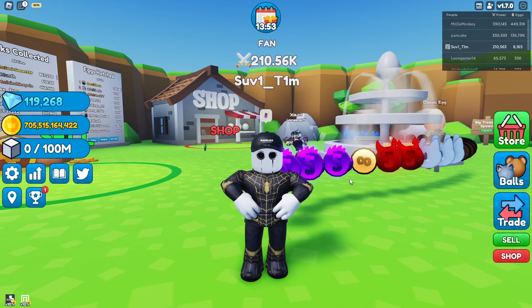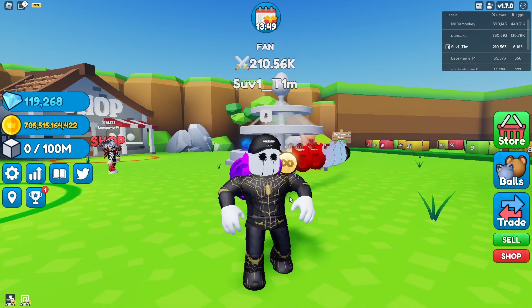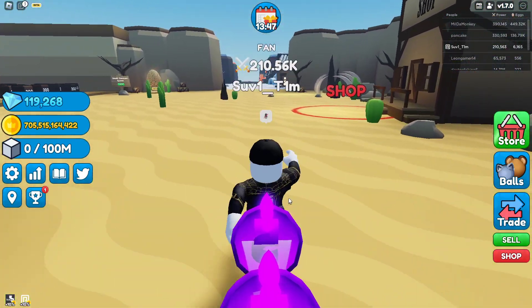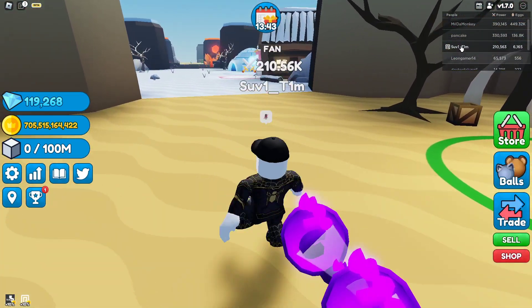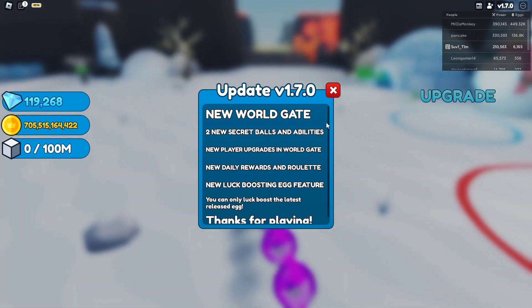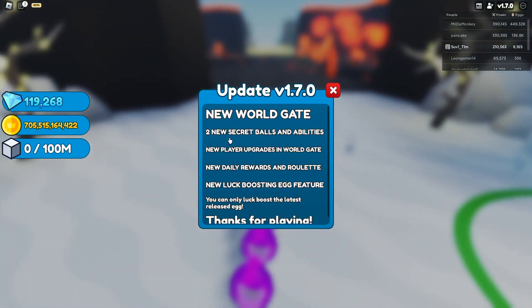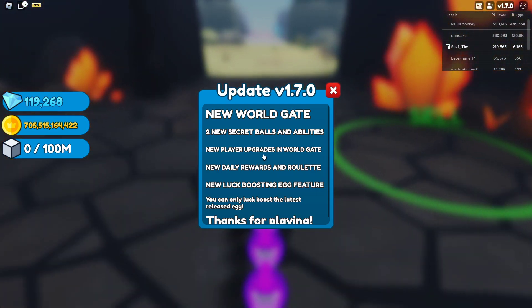Hello everyone and welcome to this new video. Today we're here in Roblox Sling, and last night it actually updated with a pretty big update. Here we have the update log: there's a new world gate, two new secret balls and abilities — they have two secrets in one egg, which is just amazing.